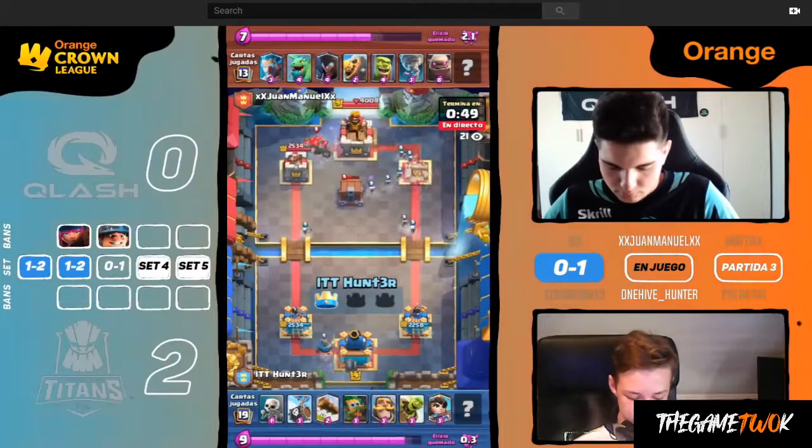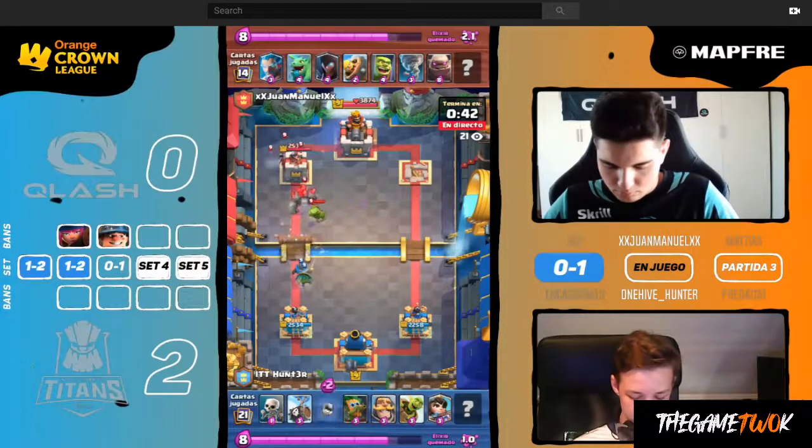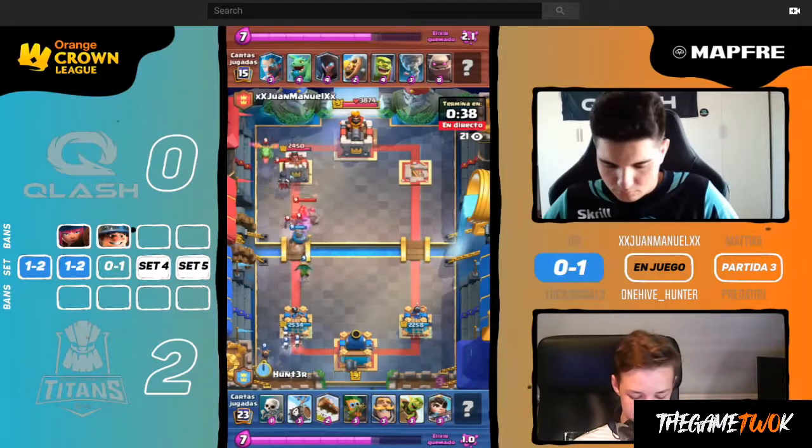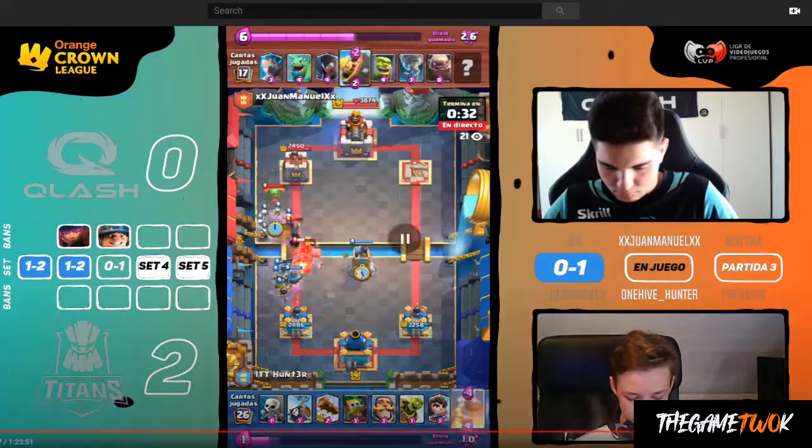There goes the tower. Juan Manuel lets it go, which makes sense because this is his moment to get back into the game. He's got a fully healthy Golem, a Dark Goblin, and a Princess — a great opportunity. But that Tornado right there brings everybody in. The only problem is that this Knight is still in front of the Dark Goblin and the Princess, so everybody took some damage from the Tornado but the Knight can still get in front of these shooters.